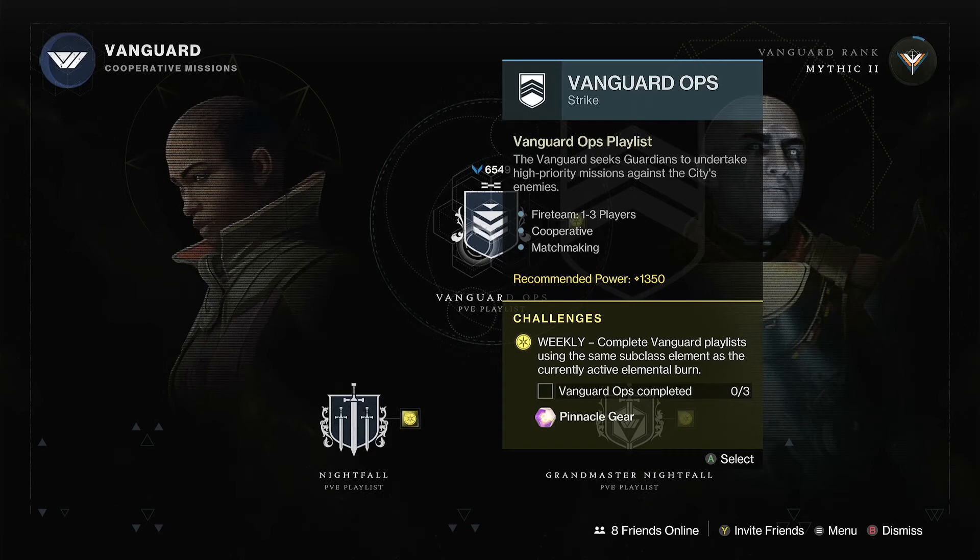For the Vanguard Ops playlist, all you have to do is complete three rounds with the matching elemental burn to gain your pinnacle gear. The burn for this week is Solar, but you also get Stasis today. So I would recommend just running with your Solar or your Stasis if you're down with both.